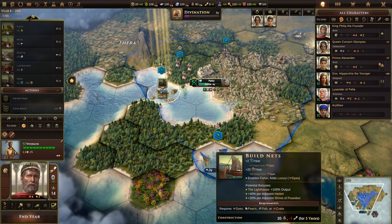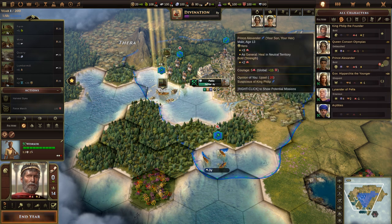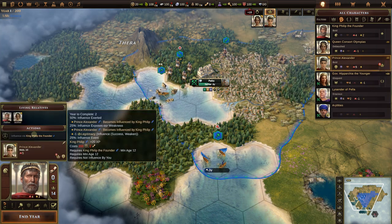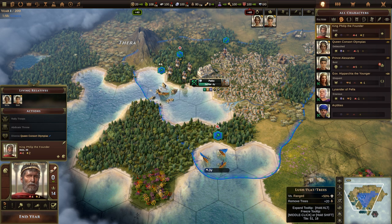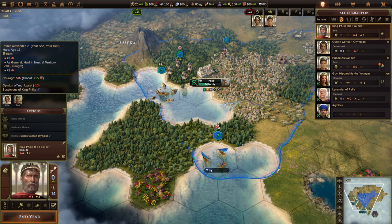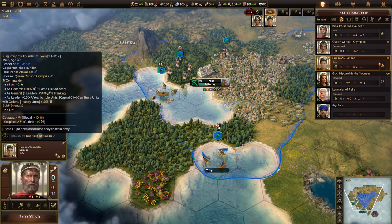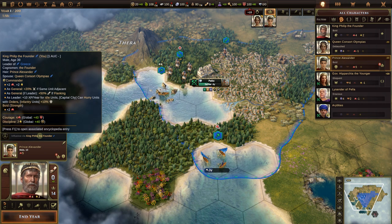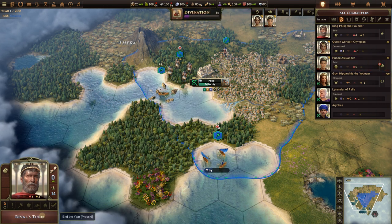We've run out of orders — we used too many doing other things and can't move the scout or get the nets going yet. We should look into influencing Prince Alexander with King Philip soon, probably next turn. We can't allow Alexander to start disliking us — it becomes a real problem. Let's end the year and go to turn two.